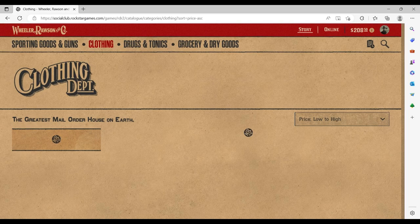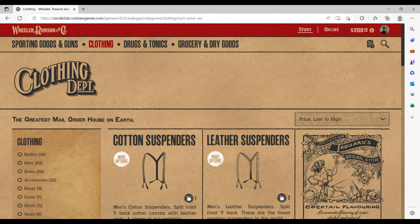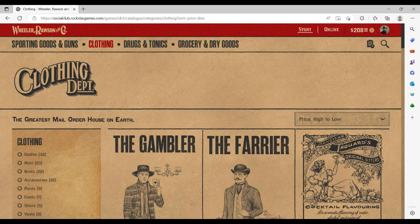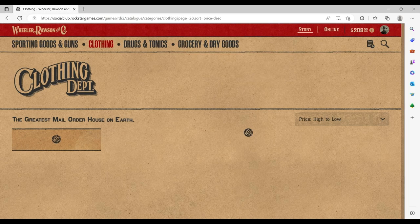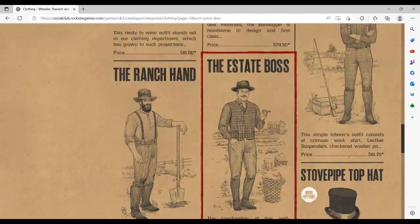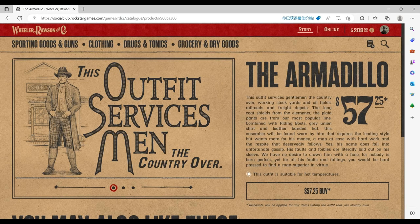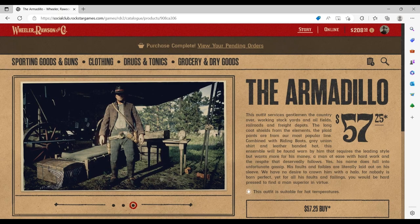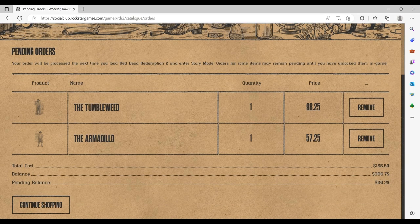Now I want to buy the Armadillo outfit. The Armadillo outfit is cheaper — among the cheapest outfits in the game. You probably can't find it on the first page, so you'll want to scroll down to the next page until you find it. Here it is — Armadillo — and it's only $57.25. You can also check out what Arthur looks like, and then click yes to purchase.